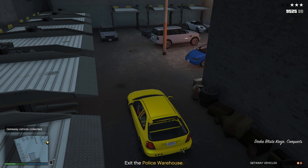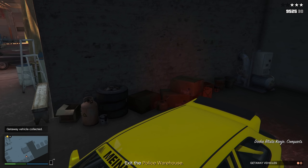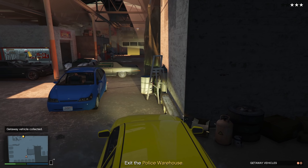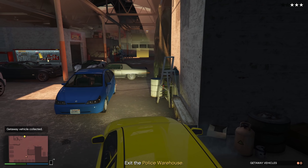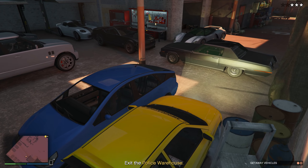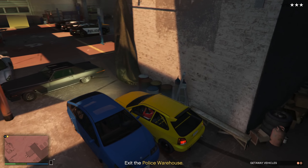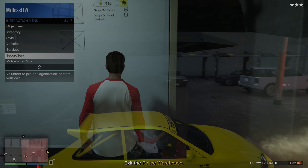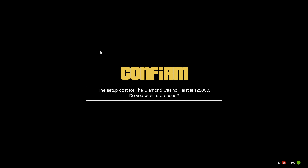Basically, if any of the drip feed vehicles Rockstar have introduced have a trade price, that means they can be used in the Diamond Casino Heist in some way, shape, or form, meaning you'll be able to use it a bit early, which is kind of cool. There are only a couple of prerequisites you have to do in order to get this set up so you can try out some of these new cars.